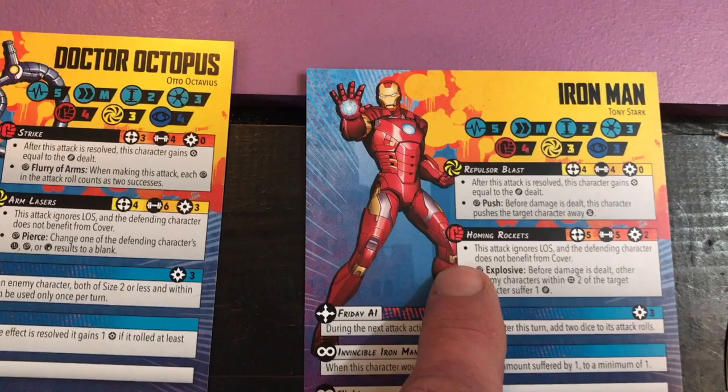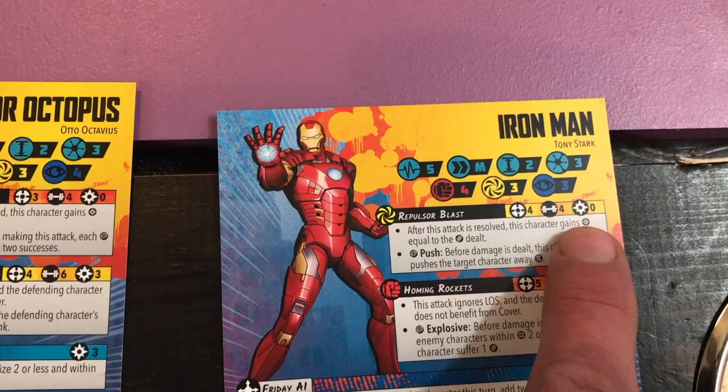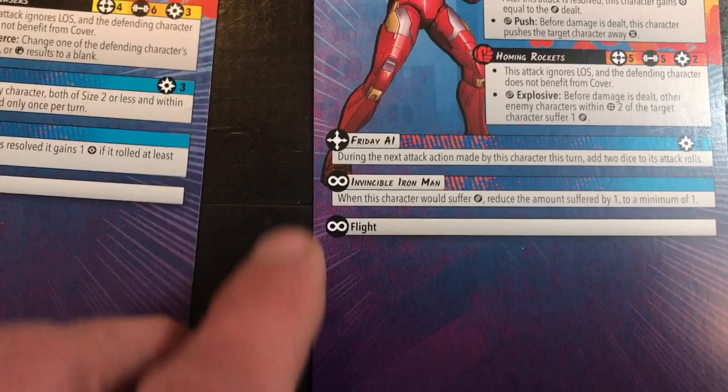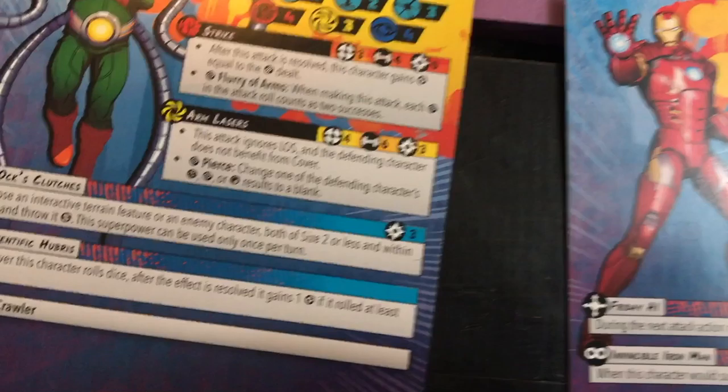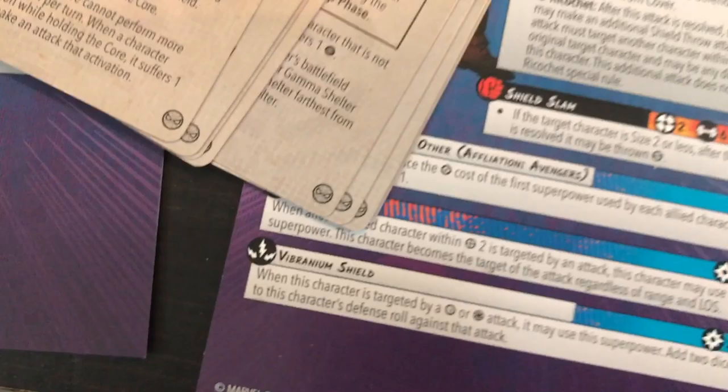You have a list of attacks that each character can do: the type of attack, how far away, how many dice you roll, and how much power it costs. Then you have your superpowers. An active superpower would be one you choose to use, while passive superpowers are always in effect, and sometimes you'll have a reactive superpower which lets you react on another player's turn whenever the trigger occurs.